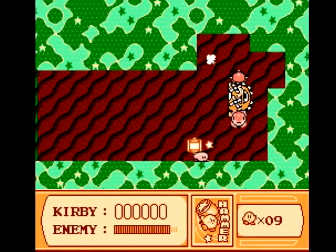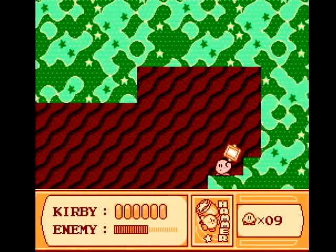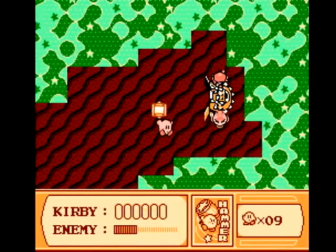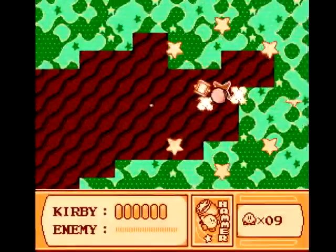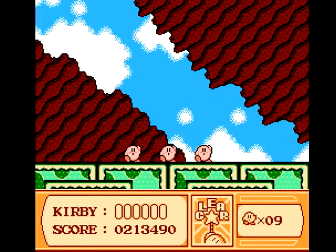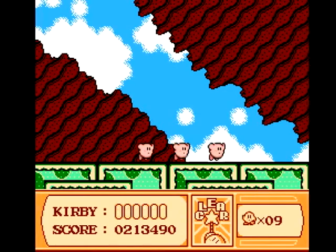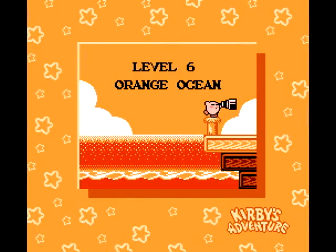Let's get the boss. When you're fighting this boss on your own — that is to say, not part of a boss gauntlet — he's relatively easy. But if you do the versus boss mode, this guy gets to be a big pain very quickly. Looks like we just nailed World 5, Yogurt Yard. Moving on to Orange Ocean. Until next time. Peace.